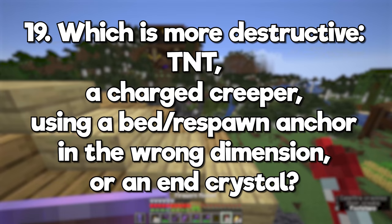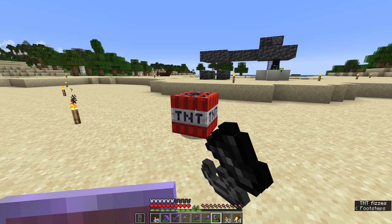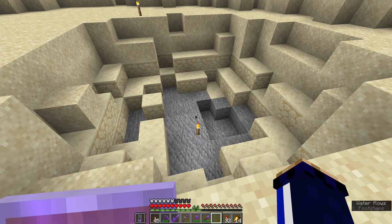Which is more destructive: TNT, a charged creeper, using a bed or respawn anchor in the wrong dimension, or an end crystal? Out of all of these, TNT is actually the weakest. Beds and respawn anchors are the next level up, then charged creepers and end crystals have the strongest explosive power. The only thing stronger is the explosion when the wither spawns.